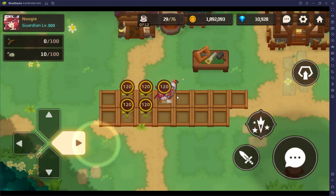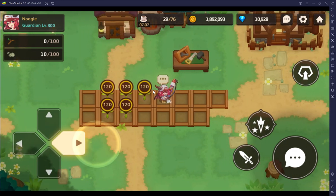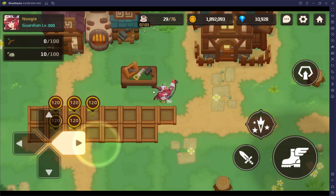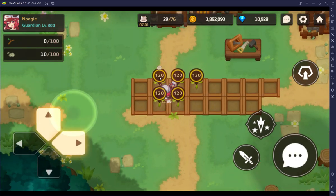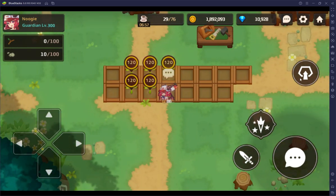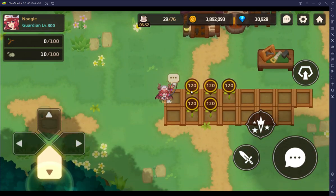You'll notice five seeds are planted here, and you have 120 stamina before you can actually harvest those seeds. So every 120 stamina you spend will basically allow you to harvest every seed you have. Whether you have 20 or whatever your limit is, 120 stamina will take care of all of them, so long as they're planted.